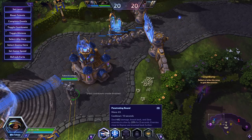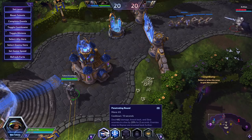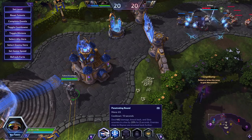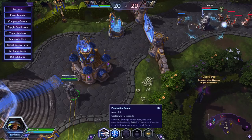The build I'm giving you is actually related to Penetrating Round. We'll be using this ability a lot because it already has pretty high base damage. We're going to lower its cooldown, increase its slow, increase its damage, and make it so that we heal off the damage it deals. It's a really powerful build.